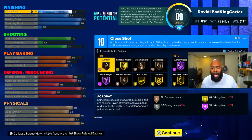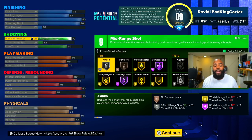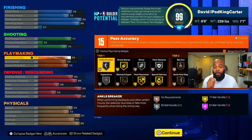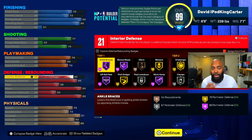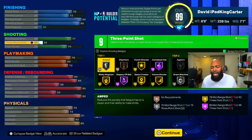Just to show you guys — you have 19 badge points in the finishing category, nine badge points in the shooting category, 15 badge points in the playmaking category, and 21 badge points in the defensive and rebounding category. Now, I know what you guys are thinking: nine badge points in shooting — it ain't enough.